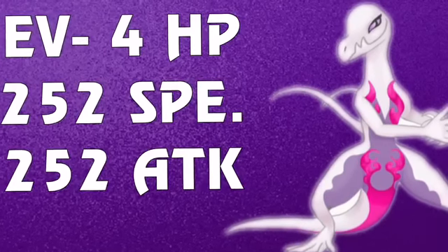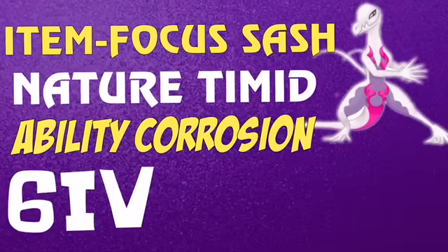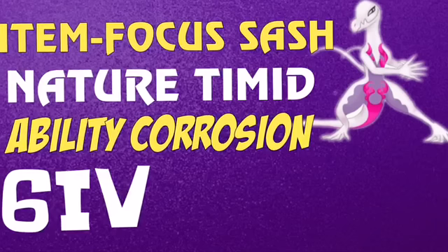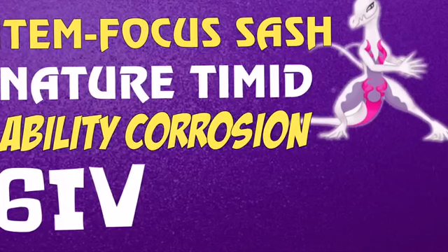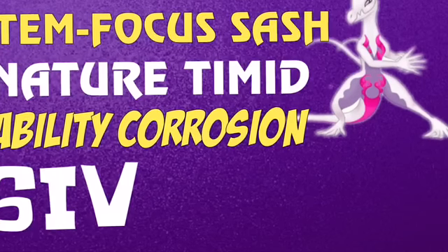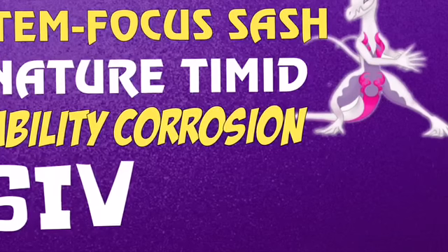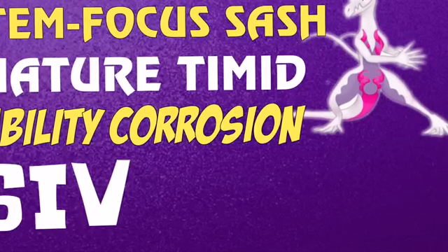This is the part where the explaining comes into play. What you have is a Focus Sash. Since it has weaknesses, it will get almost KO'd by Water types and other types like that. So what you want to do the first turn is use Nasty Plot. You will usually go first with Salazzle since it's a very fast Pokemon, then you want to start attacking. After you use Nasty Plot, it will start being OP. Nature's Timid, Ability Corrosion, 6 IV, and enjoy the video.